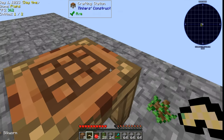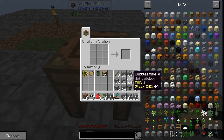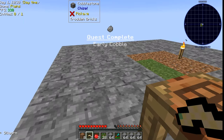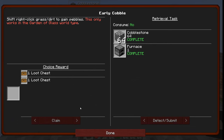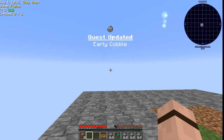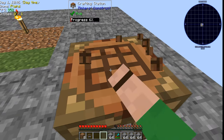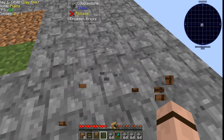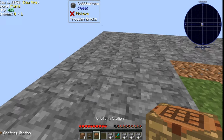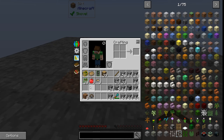Now that we have our crafting table we can make our furnace. We should have another quest — 'Early Cobble' — let's randomly select a chest and pop it right away. Ghost charm... yuck. That's not what we wanted but that's what we got, so we're gonna have to deal with it.